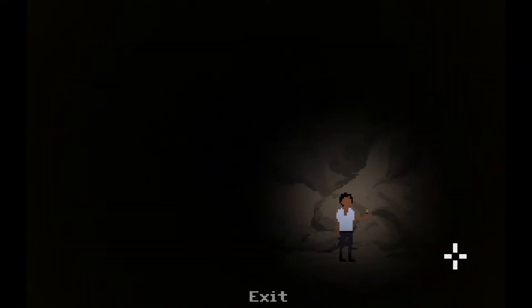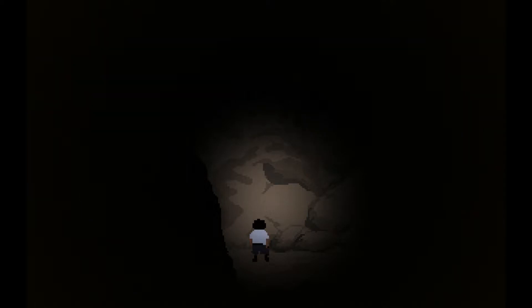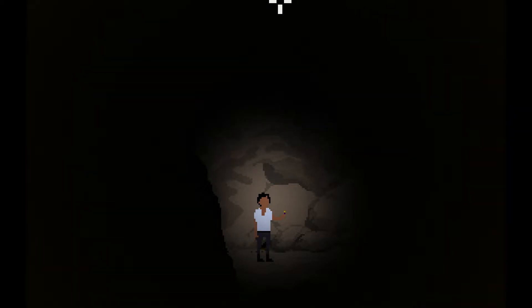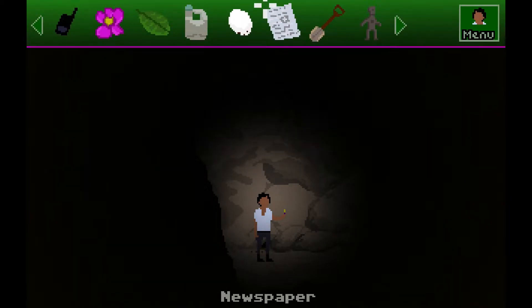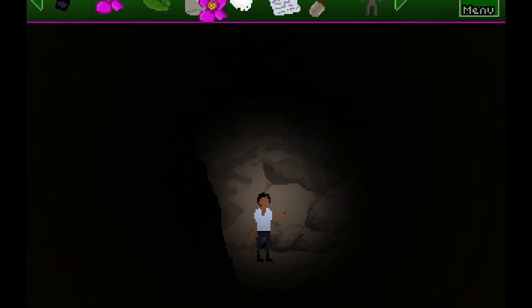Ah ha ha, there we go. It sounds like there's a mouse in here. A mouse - mouse is what we need for the bloody elephant. Go over there. Where are we? Oh there's a hole there. Bit small to get my arm in there. I can hear something squeaking inside, so I need to get this bloody mouse out. I do not wish to date the mouse. Fair enough.